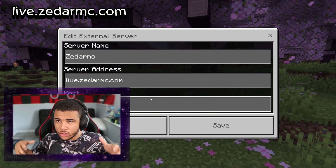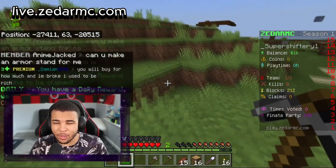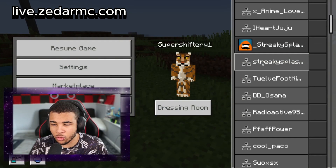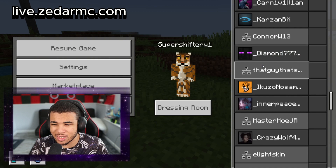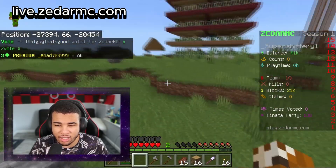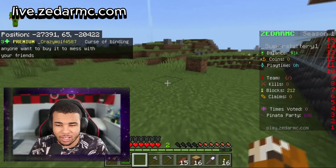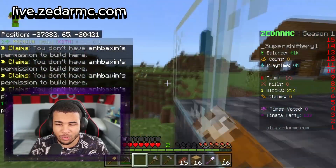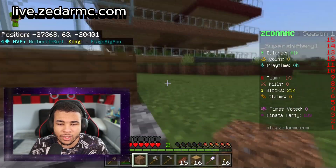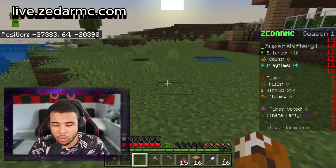Coming in at number 7, we have the Zader SMP. This is yet another survival server, but before you come at me in the comments — this is definitely a really good server. It has cross-platform compatibility and is probably one of the biggest SMPs I've found in a while. People are building crazy things like this cactus farm, and you can claim your area so people can't break your stuff. You get a certain amount of claim blocks, which is really cool.